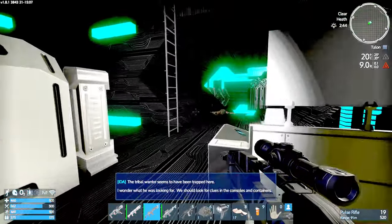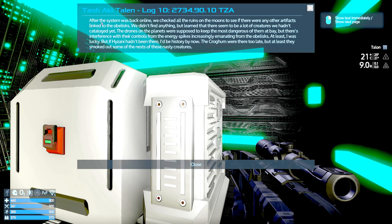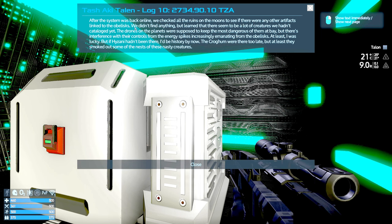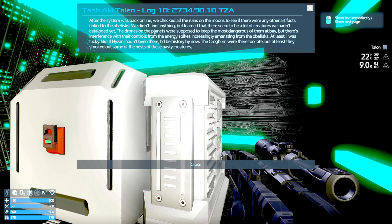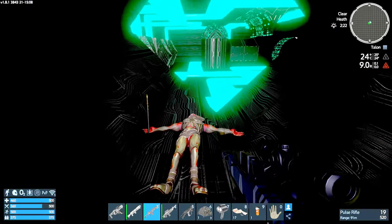That doesn't seem to be anything apart from high radiation levels. Another pad says 'damage data device' — should we do it? Yes. After the system was back online, we checked all the ruins on the moons to see if there were any other artifacts linked to the obelisk. We didn't find anything but learned there are a lot of creatures we hadn't catalogued yet. The drones were supposed to keep the most dangerous at bay, but there's interference from energy spikes emanating from the obelisks. At least the quorum smoked out some of those nests. That's 10 of 16 — we still need to find six more.